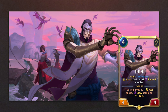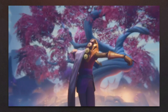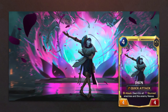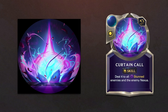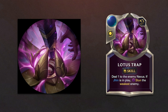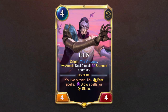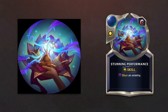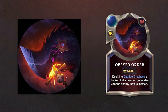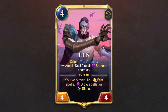Our fourth and final champion is Jhin. We see his level up animation and his level 2. His origin card is The Virtuoso, and his skills are Curtain Call, Deadly Flourish, and Lotus Trap. His champion spell is Jhin's Dancing Grenade, which creates Second Bounce. With Jhin, new followers come in: The Stagehand with skill Stunning Performance, The Maker with skill Peerless Artistry, Captive Greyback with skill Obeyed Order, Lord Broadmane with skill Casualty Goblet, and Legion Deserter. Jhin also brings a new spell, Ruzum Theater.